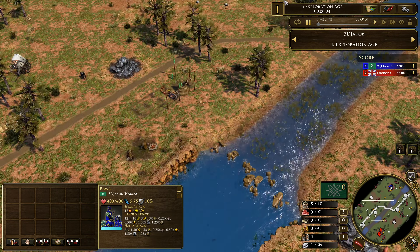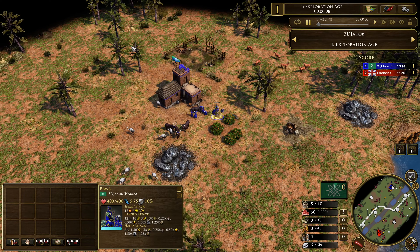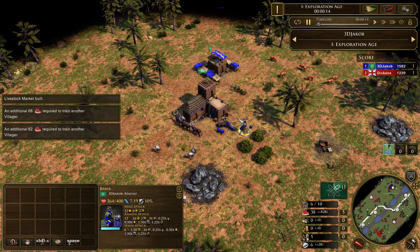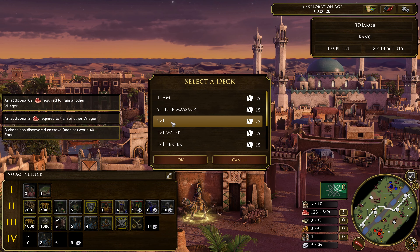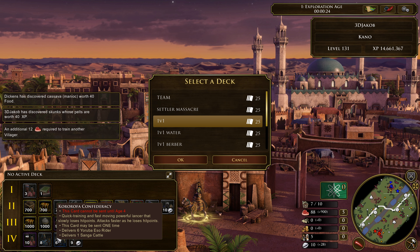What is up guys and welcome to another video. In this video we are up against Brits, we're playing as Hausa and we're going to show you today a pretty interesting strategy where you can get a huge power spike in H4 utilizing the Yoruba allies and specifically this card right here, the Kororofa Confederacy.